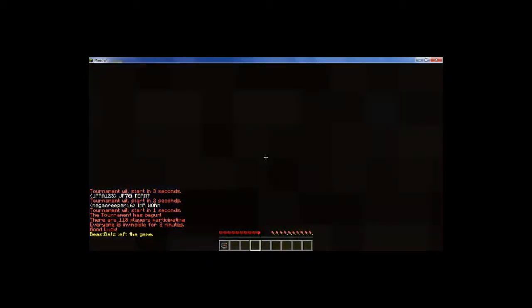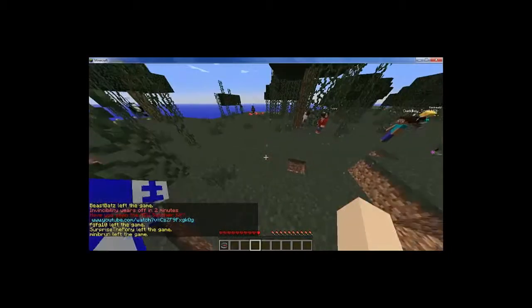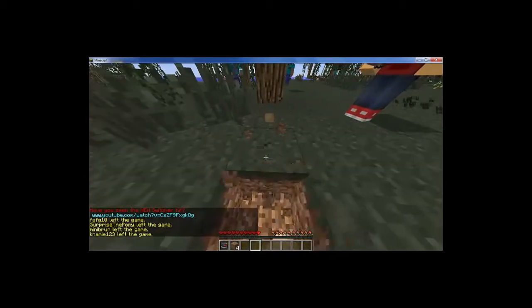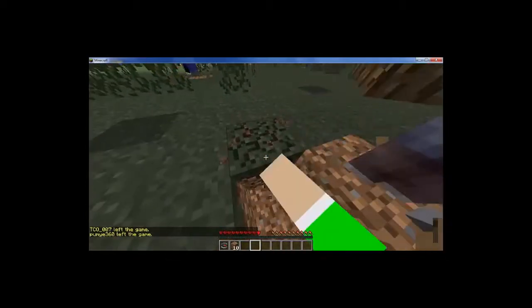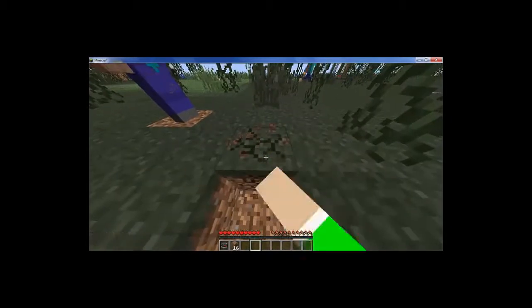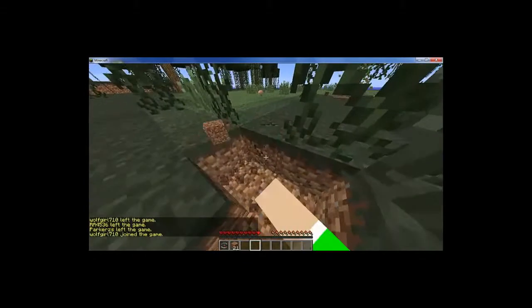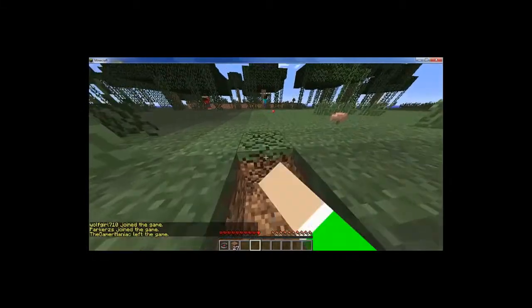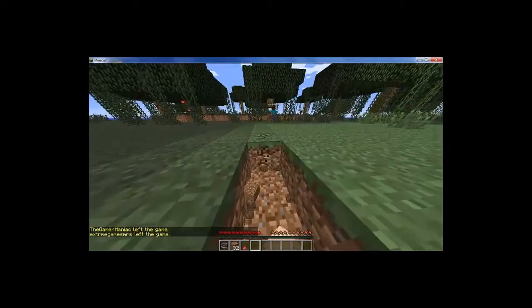My strategy is the Stomper, so the first thing to do is get dirt. So the first thing you need to do is get dirt — that's my strategy. But a better way to do this is to survive and get cobblestone in the ground while you're hiding, and build a fort and wait until the end to kill the last person. My main goal is to get a stack of dirt before 30 seconds, and if we do get a stack of dirt before 30 seconds, we can get some wood.